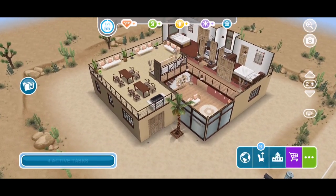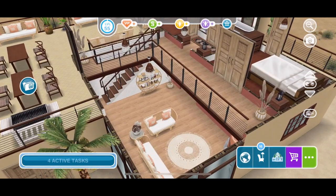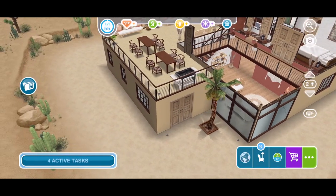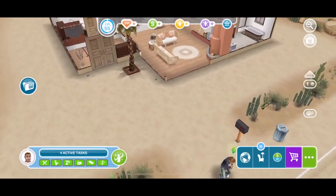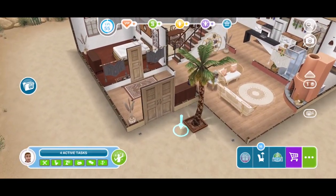Let's go and take a closer look. Oh look, they have got a mezzanine floor there - I think I am going to like this house. Let's bring a sim over so that we can interact with some items and walk through the house.